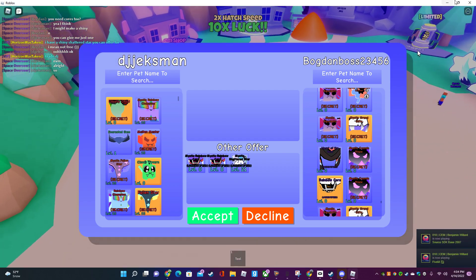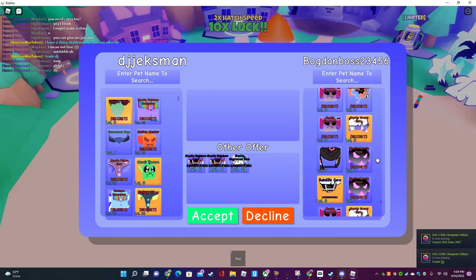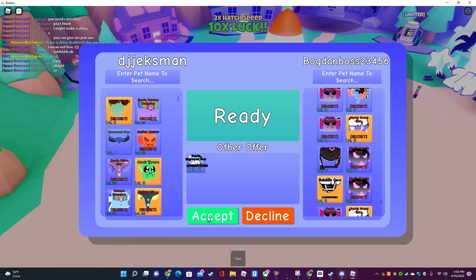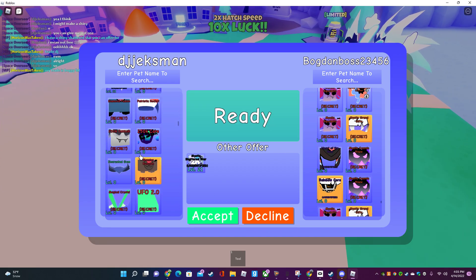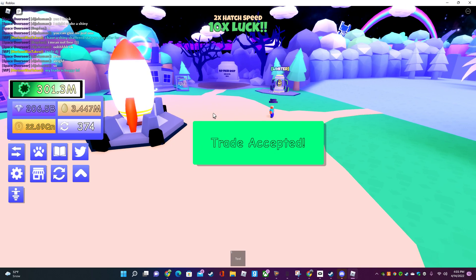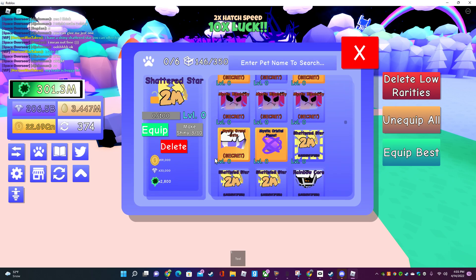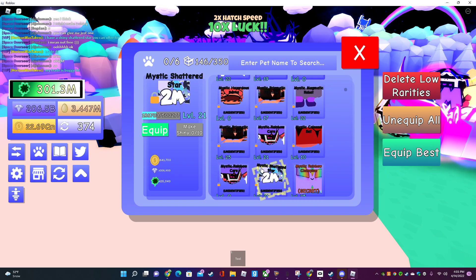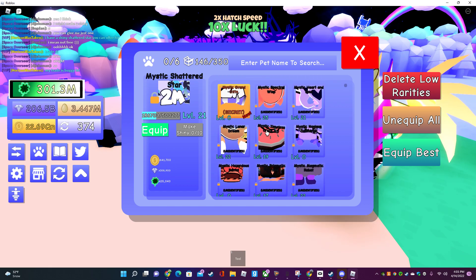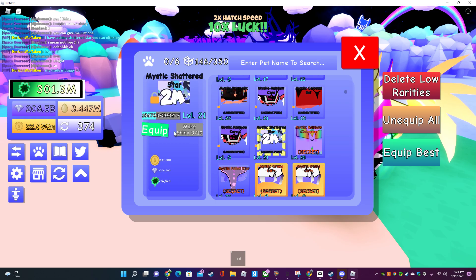We'll be doing a trade, and once we get the shattered star we'll see the looks of it. We know the looks of it — pretty cool actually. I'm gonna give him an unidentified just to be sure. Never mind, I guess. First of all, we're gonna get a good look at the stats and see how good this pet is. Look at this cool pet, oh my god — this is even more than my time's clock.